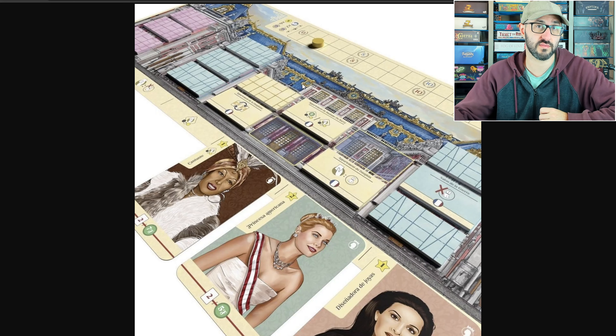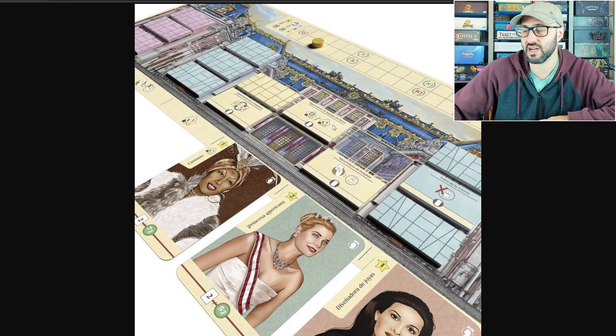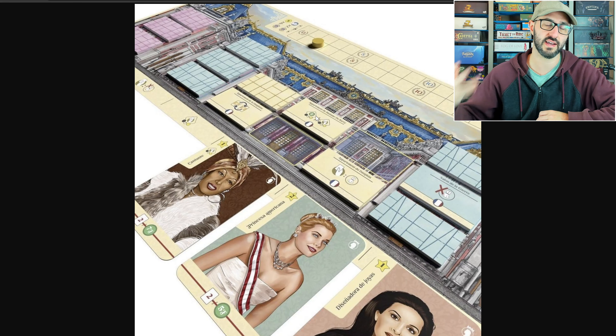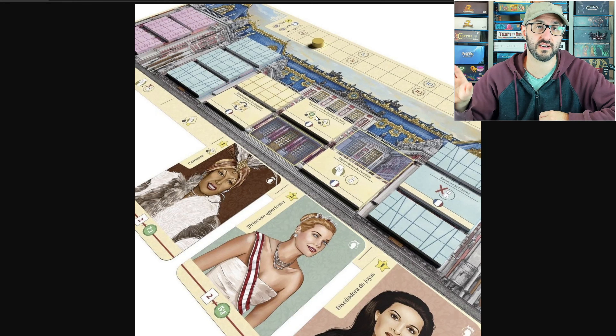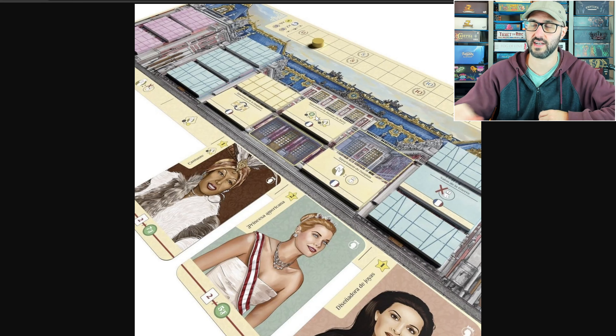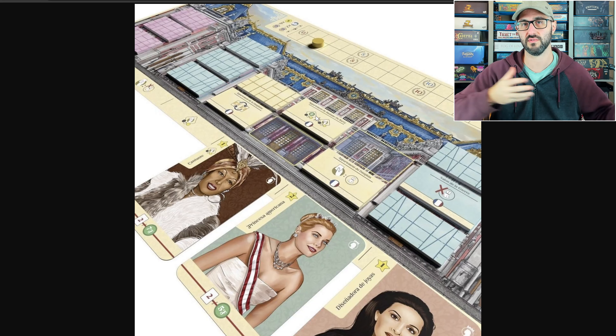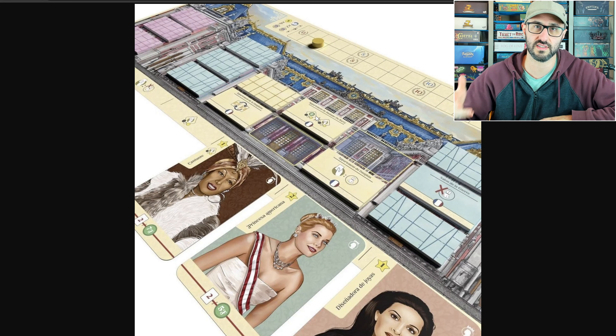The cards you did play get discarded permanently, so you are sacrificing cards in order to do this. But whenever you gain one of these tiles it allows you to perform its special action immediately. You can only choose from the tiles that are currently revealed, but once you take a tile all the adjacent tiles will be flipped up and become optional choices as well.